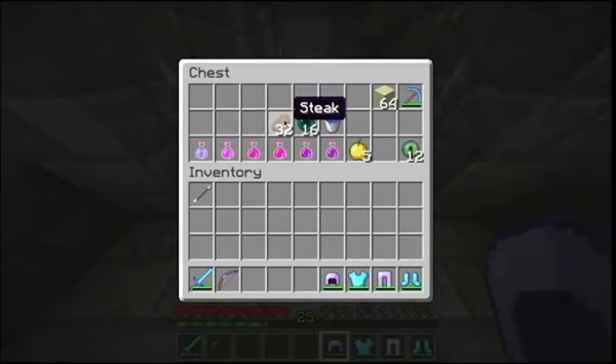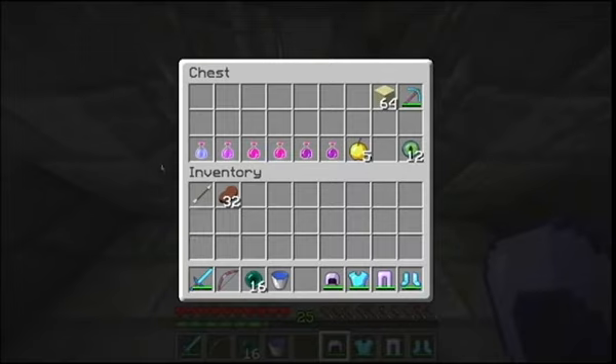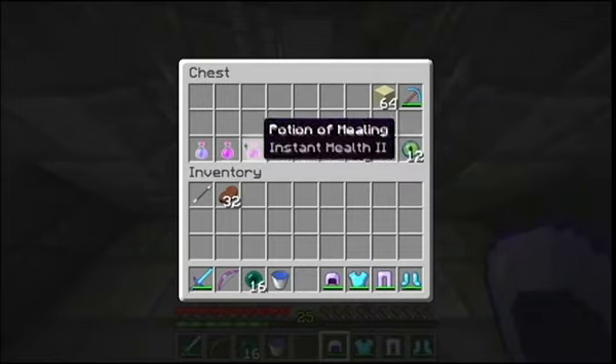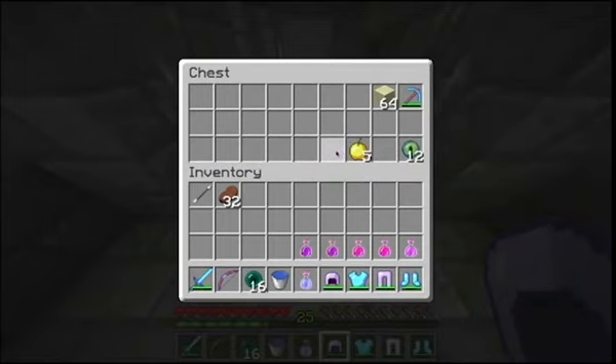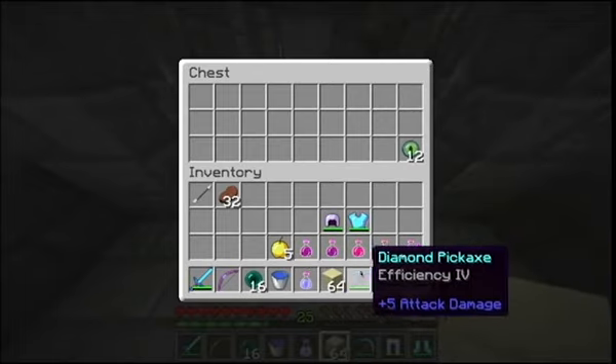I'm also bringing some food, some ender pearls, and a water bucket in case you start to fall. For potions, I'm bringing swiftness, regeneration, a potion of healing, and a potion of strength. Potions are very crucial when fighting the Ender Dragon. I'm also going to bring 5 golden apples — not the Notch apples, just the regular ones. Also some blocks and a pickaxe.